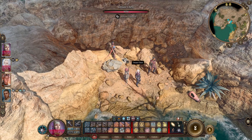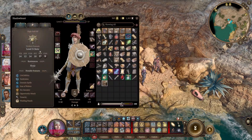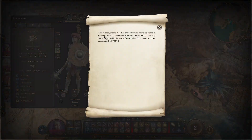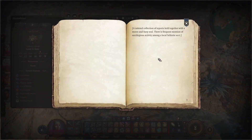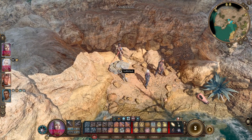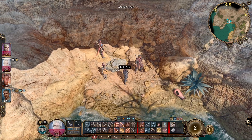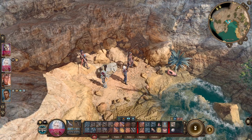We should go and check out the other small rock we found earlier. It's such a nice little chest — that's going to be nice for jewelry back at camp. Let's read the books. This stained map has passed through countless hands. A little harp marks an area called Moonrise Towers, with a small inky krakens sketch in the nearby forest. A tattered collection of reports with a moon and harp seal — frequent mentions of religious activity among the little Selenite sect. Shadowheart can also move it, but Astarion doesn't have enough strength.